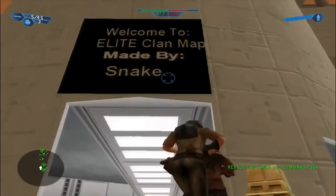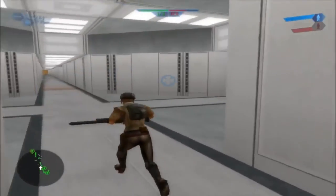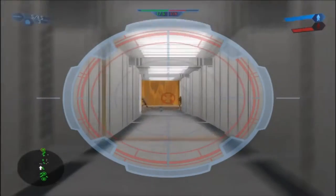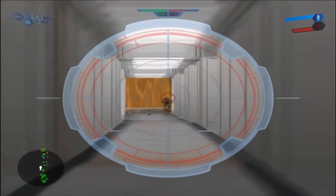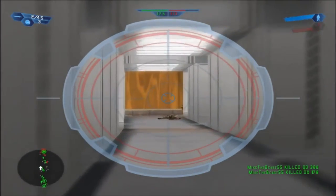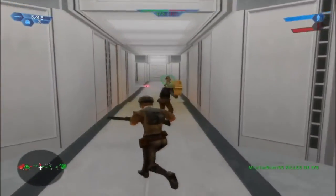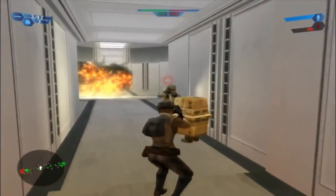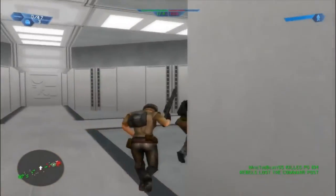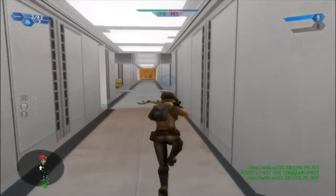This is an elite clan map made by Snake. Well, Snake never disappoints when it comes to making maps, but when it comes to sides he sometimes just doesn't do as well with them — he just left these the same. These are clan training maps but he still puts some effort into it. I know sides probably take longer than the actual map itself, but some people will just like it — people like me.